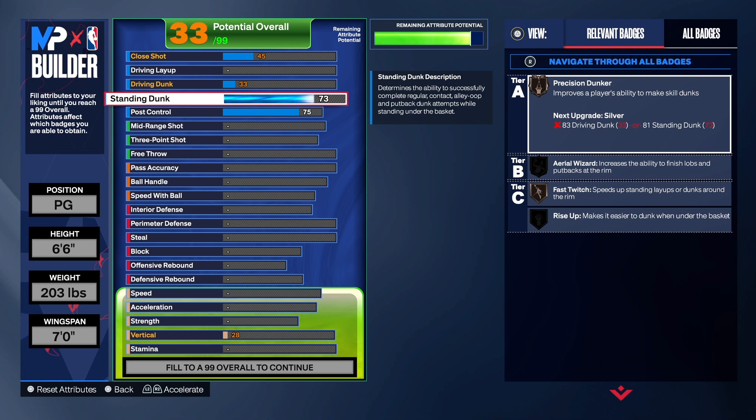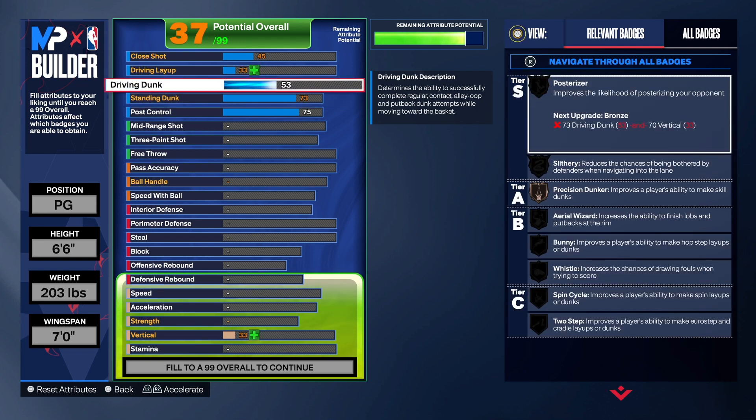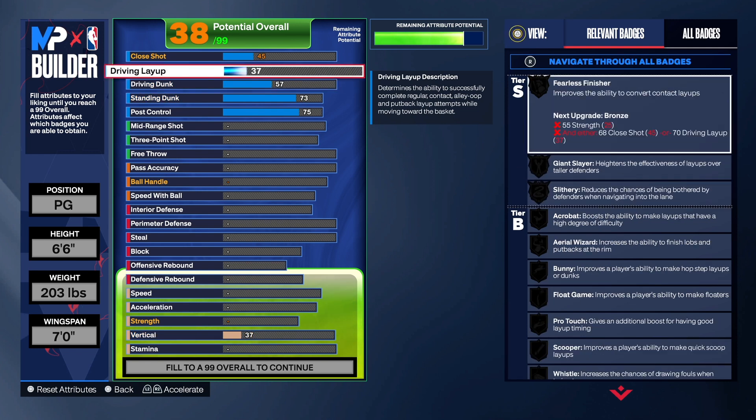For the standard dunk, we take that up to a 73 so we can get fast twitch on bronze and rise up on bronze. For the driving dunk, I was able to get it up to a 57 — you could do 55, but I had some extra points left so I took it to 57.